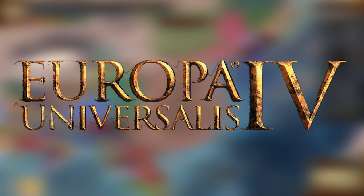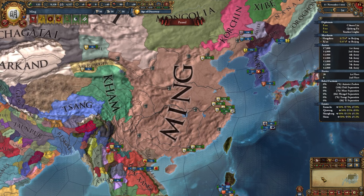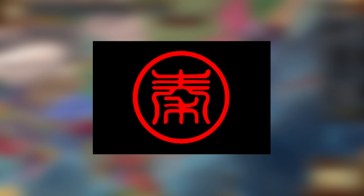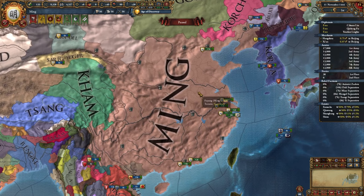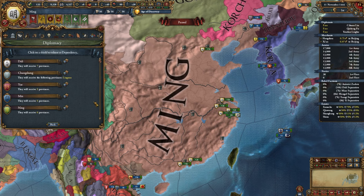Hello and welcome everybody back to EE4. Today we're going to be revitalizing the first ever empire of China, the Qin Dynasty. We're going to create a warring states period in China. We could do this by simply releasing Qin, which is the very first dynasty of China.